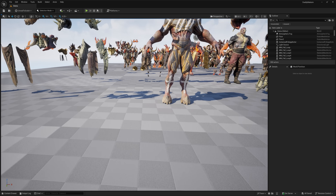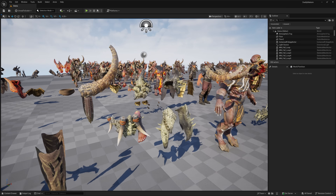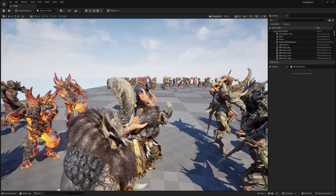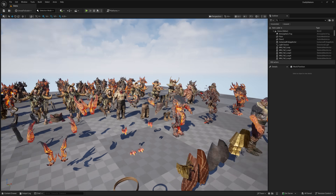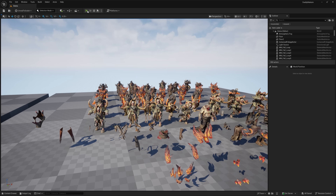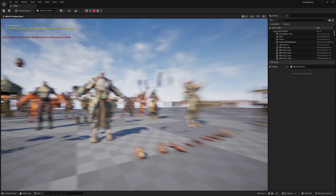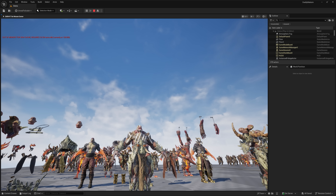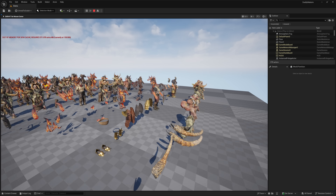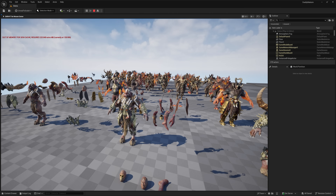Next up, we have the fantasy character enemy bundle. Again, very modular — a number of different settings, equipment options, horns, and body parts. This is kind of a generic fantasy, semi Lord of the Rings orc-esque looking thing. Let's check out the live version of this. You can see them loading in with motion blur — these are all animated as well. The animation is attached to them and highly customizable. That is the fantasy enemies pack.